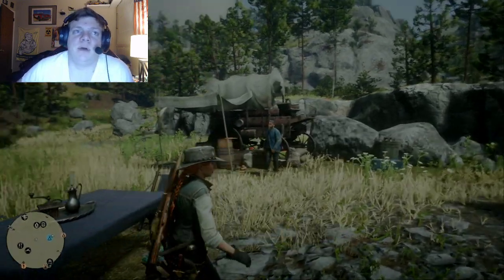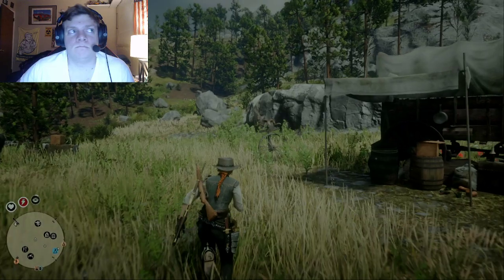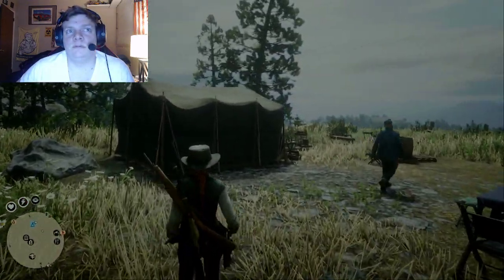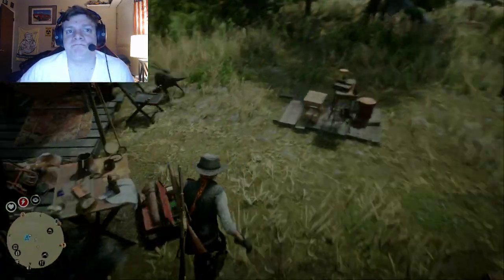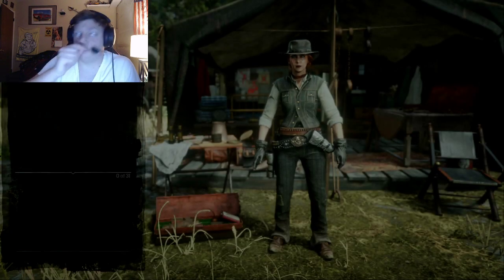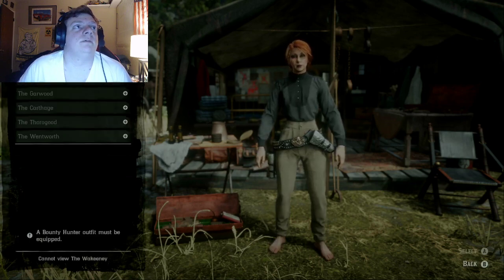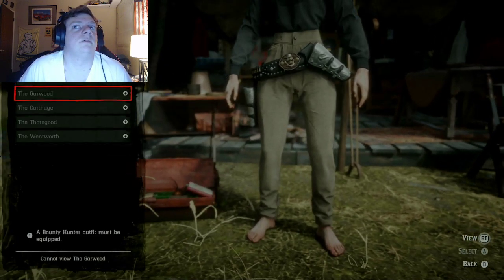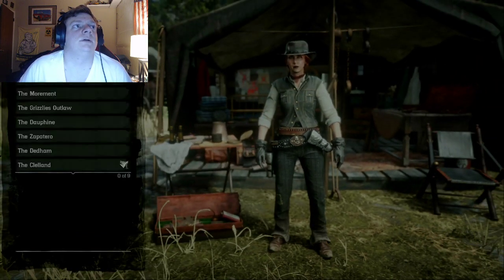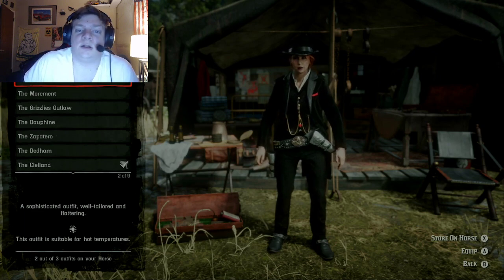Okay, so here we are, we're back at my camp in the middle of nowhere. Let's find my tent — there it is. Okay so, going to Outfits — Dutch's outfit is called the Red Cliff.